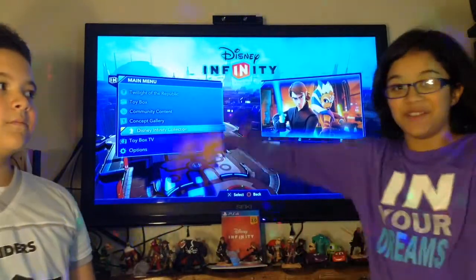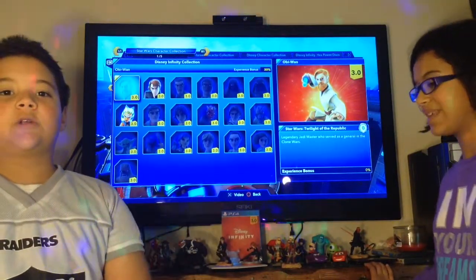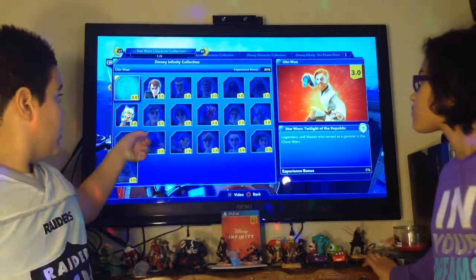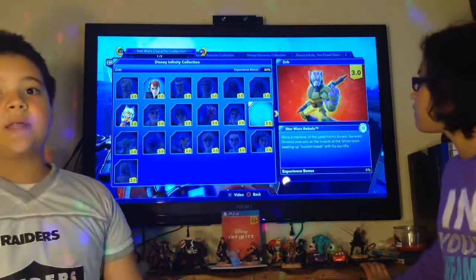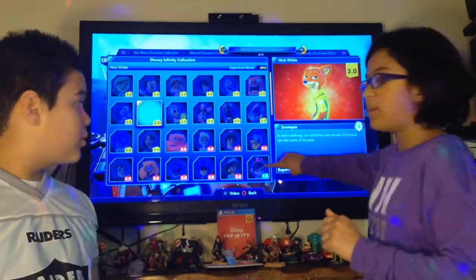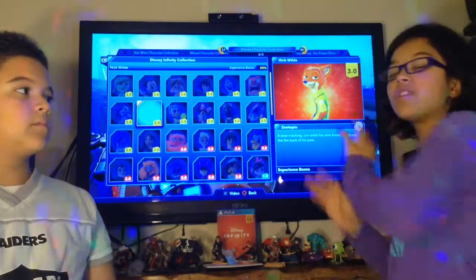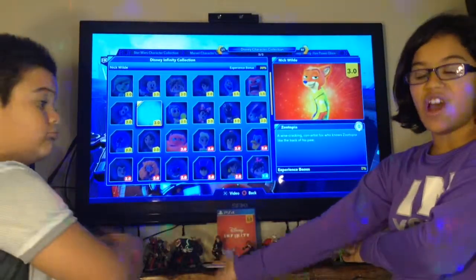Now EJ is going to talk about the characters. So let's go to the character collection. Now there's more characters by itself in the Star Wars pack. There's a Star Wars pack, a Marvel pack, and a Disney pack. You can get more characters now with the more people that are added to Star Wars. This version — the 3.0 — can hold the 2.0 and the 1.0 figures as well. So we have different kinds, and some of them are from mixtures of all three. You can put them all in the same thing. When you go to the empty Toy Box, just put any one of these characters onto there with a little pad.